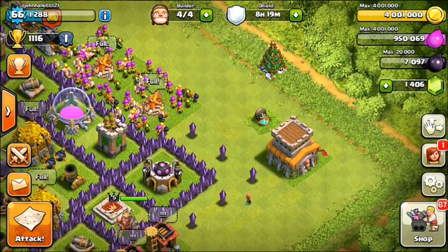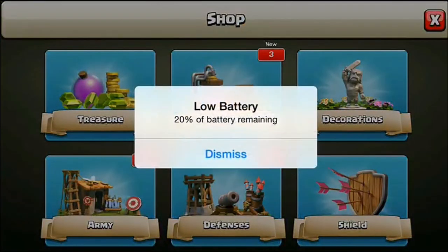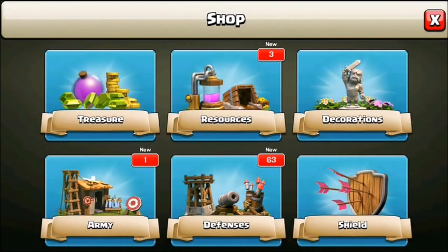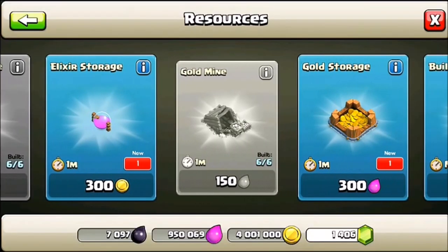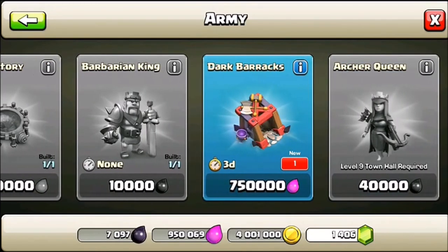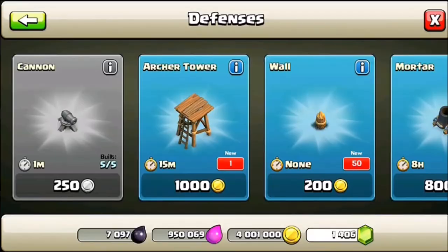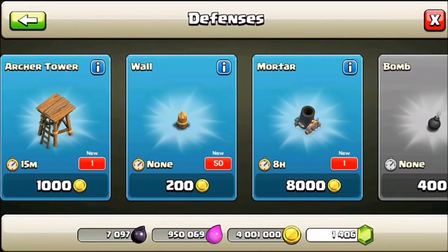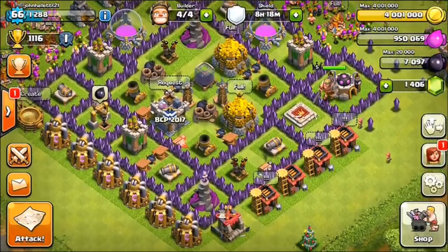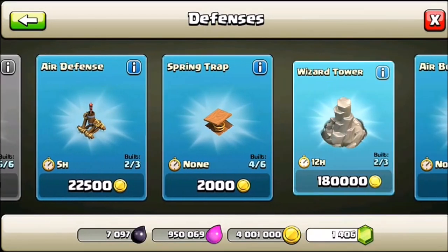Let's take a look at the shop — what is new, what is going on? We've got 67 items, so close to 69! We've got an elixir storage, a gold storage — that's gonna dramatically change our game — a dark barracks, another dark barracks, that's gonna be very nice, a bunch of walls, an archer tower, and yet another mortar. That is crazy — it is the fourth mortar, the infamous Town Hall 8 fourth mortar.